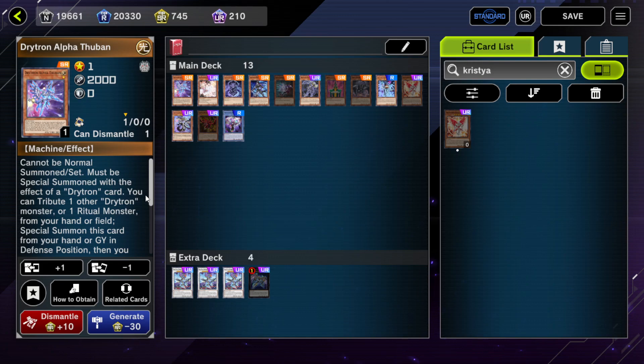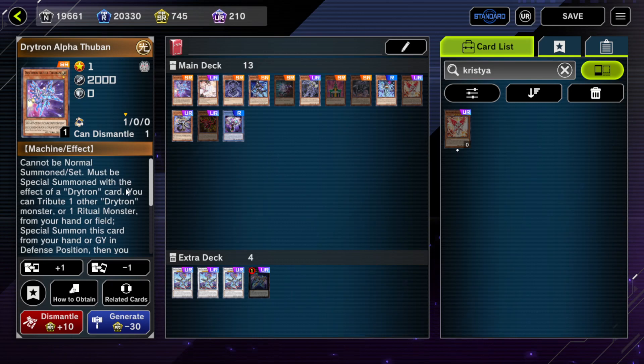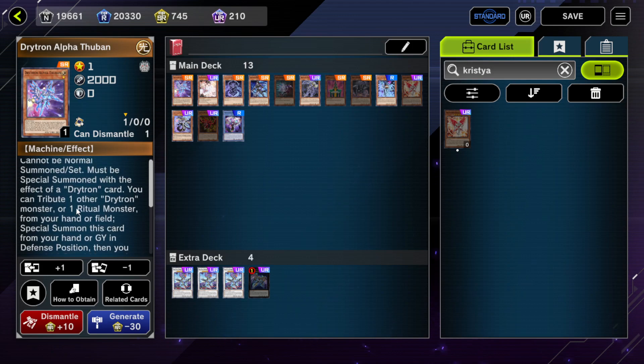You can't special summon this from your opponent's graveyard, and this matters for a card like Return of the Zombies, so it's a really weird card in that regard. But it would be possible to summon back their Ash Blossom still, which is probably your preferred target anyway. You'd still banish it off of a Return of the Zombies — just wanted to mention there are cards like this that are a bit weird.